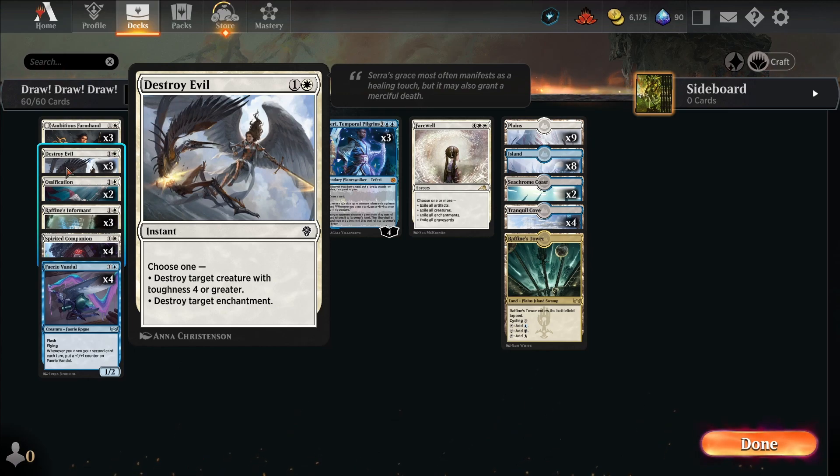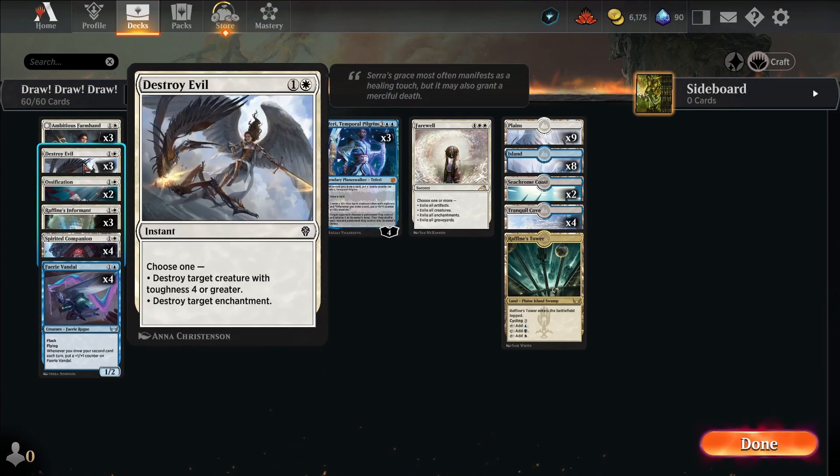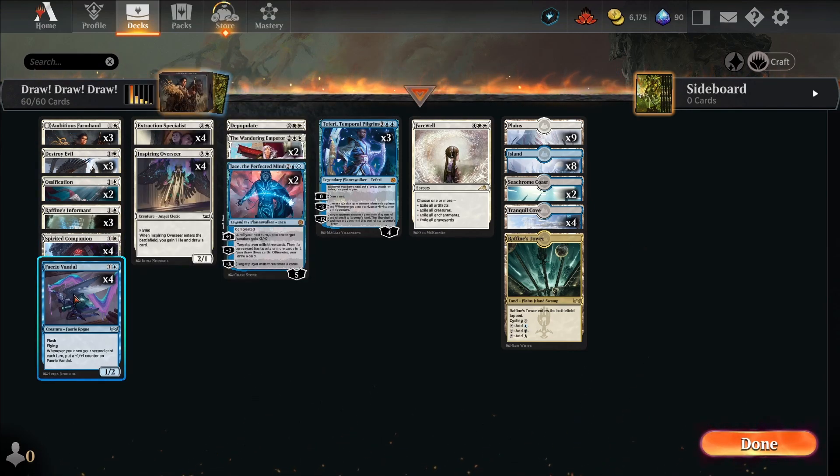Destroy Evil handles Sheoldred, Phyrexian Vindicator, Phyrexian Obliterator, and even Elesh Norn — because we have enter-the-battlefield effects and we don't want those stopped. So that's the deck: draw a bunch of cards and hopefully beat opponents to death with vigilant creatures. Let's get into the games and see how it goes.